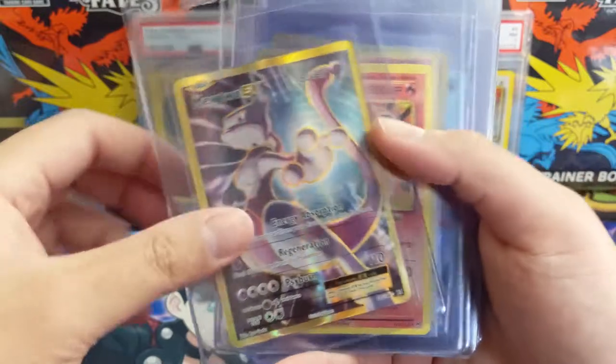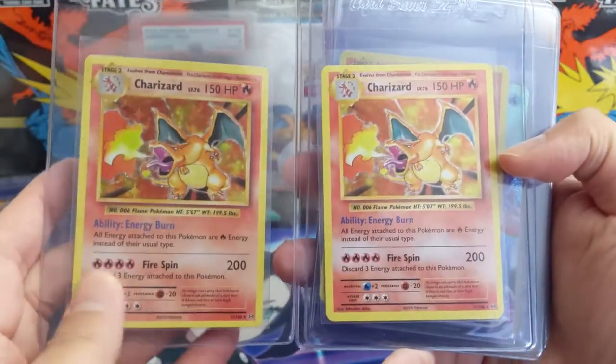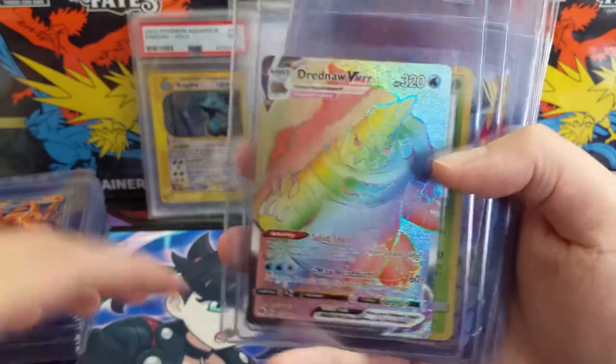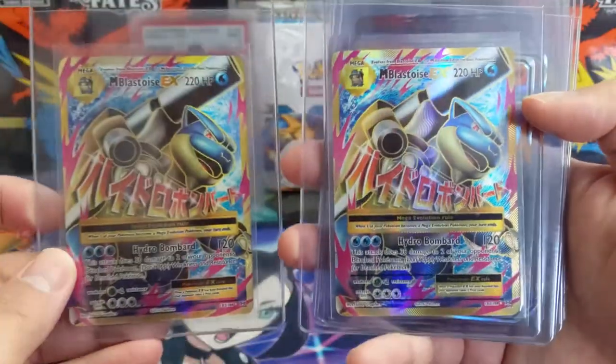What's this — Evolutions Charizard EX. The Mewtwo EX from Evolutions — got some of these chase Charizards. Looking through these, I believe they're not perfectly centered, so my guess is going to be some nines on those. Dreadnaw, Scyther, Mega Blastoise — big fan of this artwork.